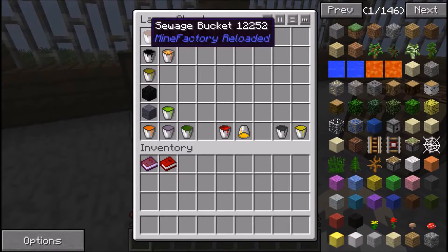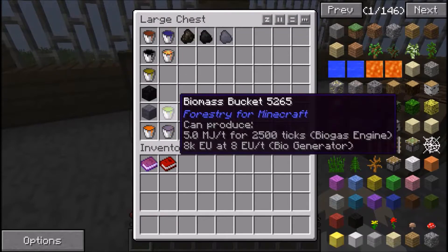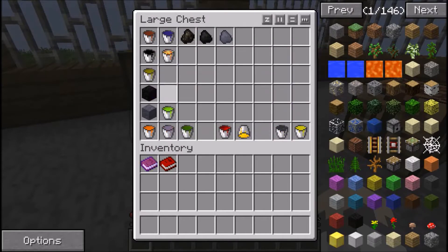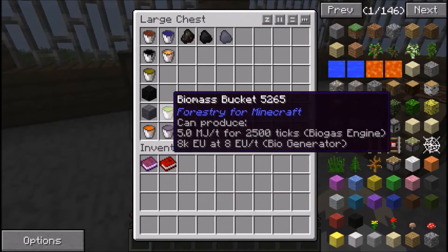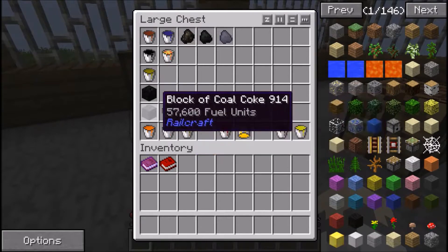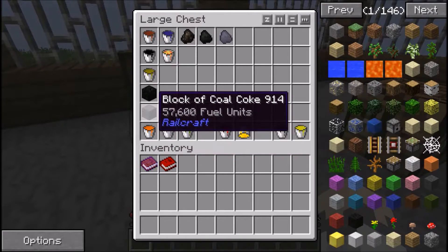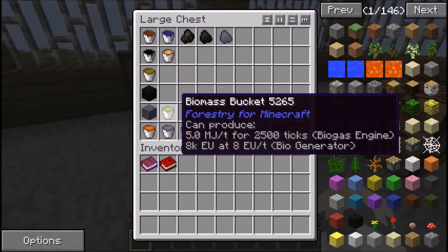These are the items that create power in order from worst to best. The crappiest ones are under 100, then 100, 200, 300, 400 range. The block of coal coke is actually slightly less than biomass - it might be 430 versus 450 - so it's not a big difference.